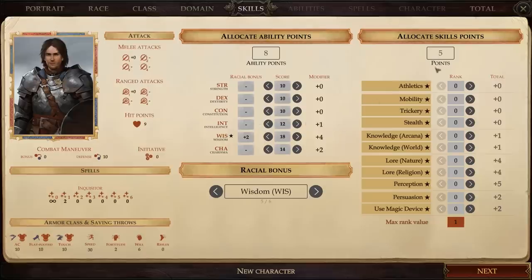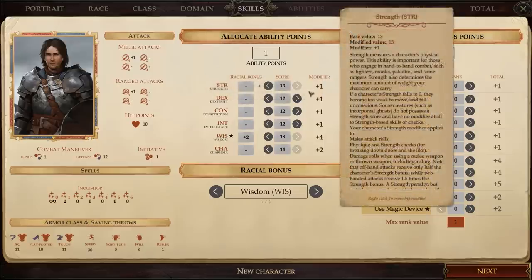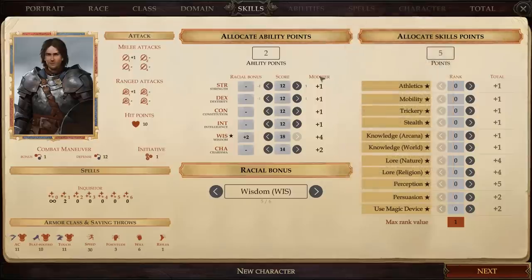That leaves us with 10 more points. We'll put two into Intelligence — it won't help in combat, but it gives us an extra skill point. It's important to note that this is where the game diverges from the tabletop rules: the developers effectively cut the number of skill points in half. Normally you'd get an extra skill point for every two points in Intelligence, but here you essentially get half a skill point rounded up. With 12 Intelligence, I'll get one extra skill point every odd-numbered level.